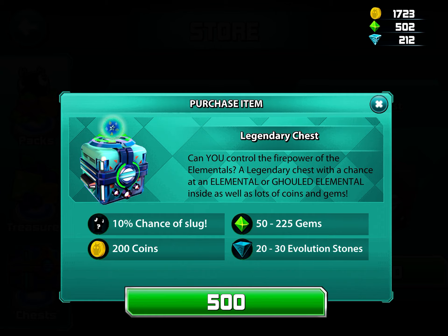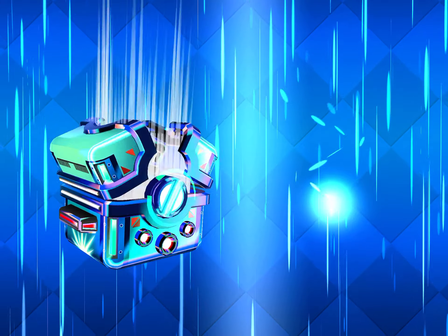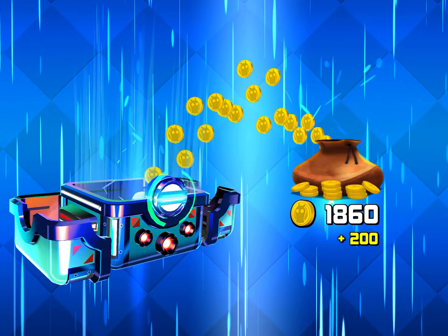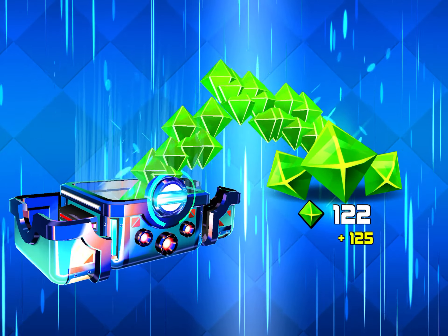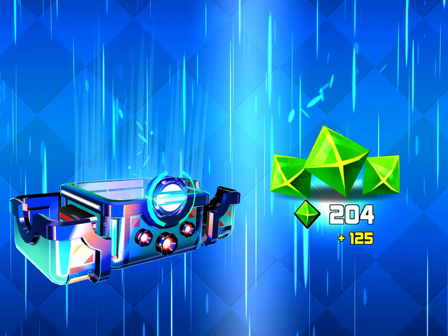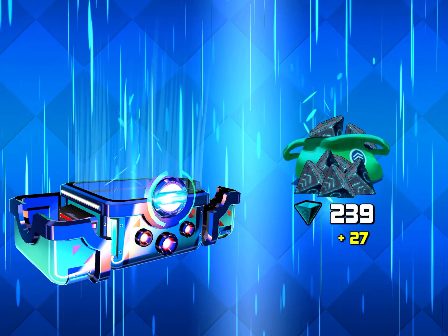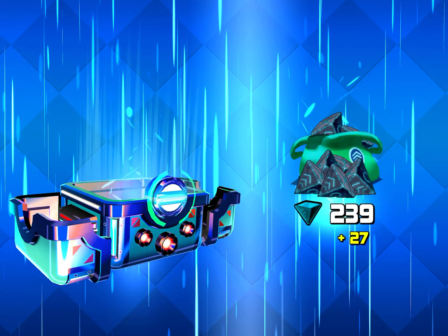I'm gonna do three, two, one, let's do it. Purchase. Okay, 220. Let's start playing steady. 125 gems. Another 77 gems. Oh, I forgot what these are called again — evolutional shards.